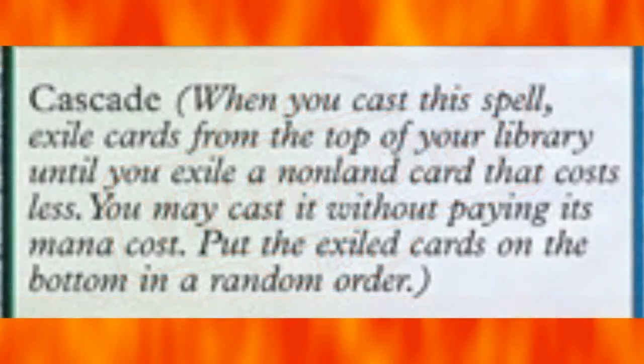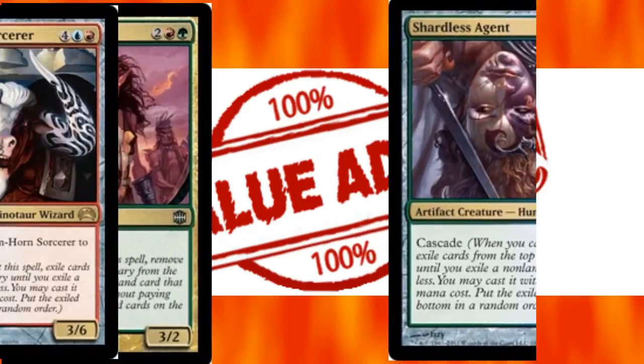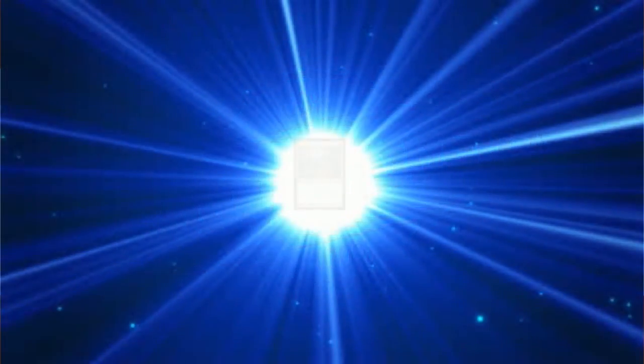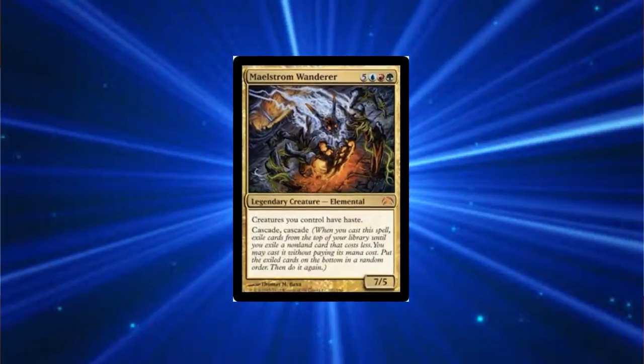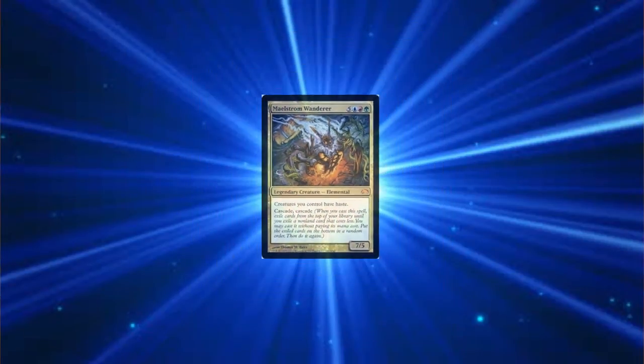I use cascade creatures because when you cast a creature with cascade, Animar gets a +1/+1 counter and whichever creature you cascade into gives you another — so it's great two-for-one value. I use Shardless Agent, Bloodbraid Elf, and Etherium-Horn Sorcerer, who has the ability to return himself to your hand to cascade again. The card-of-the-deck award goes to Maelstrom Wanderer. He is amazing — also an elemental like Animar, he has cascade cascade, and all creatures you control have haste. Cast him, get a counter, whatever you cascade into gives two more counters. Animar becomes huge and you can swing right in.